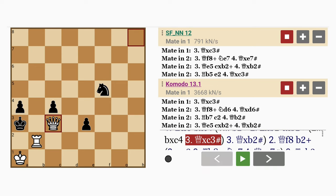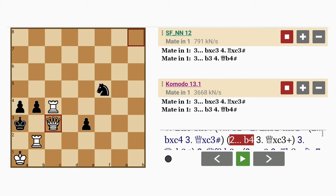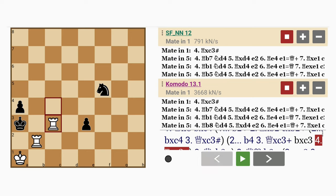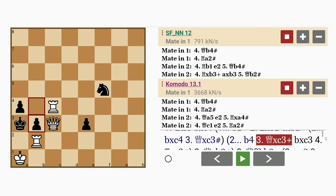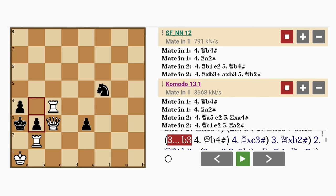Notice how the pawn on a4 blocks the king's flight square. What about b4? Well then queen captures pawn, check — a queen sacrifice. Pawn captures queen, rook captures pawn with checkmate. And if pawn does not capture queen, well then queen to b4 mates, or even rook to a2 mates.